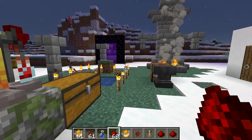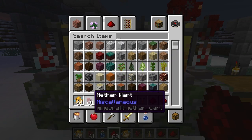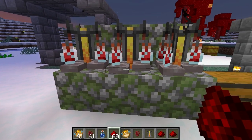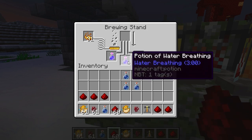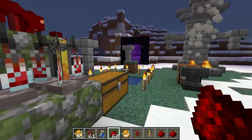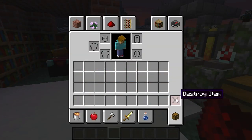Once you put the water bottle in, just remember the order: wart, puffer fish, redstone. You don't have to add redstone, but I'd highly suggest it — redstone typically accumulates when you mine anyway, and it extends the duration from three minutes to eight minutes, more than double. So it's absolutely worth it. Always put the redstone in on the last step.